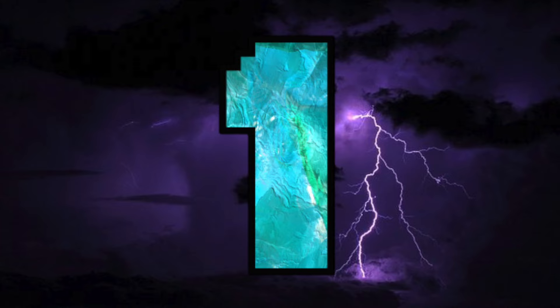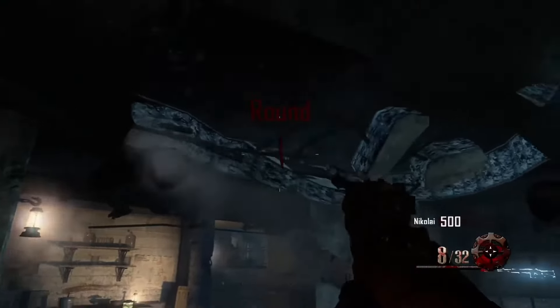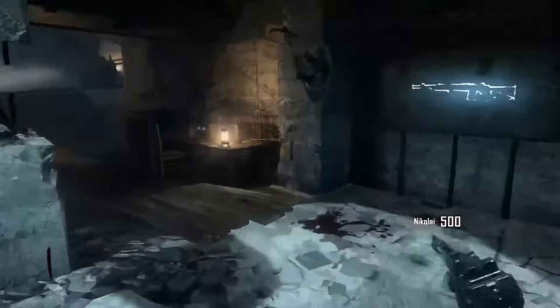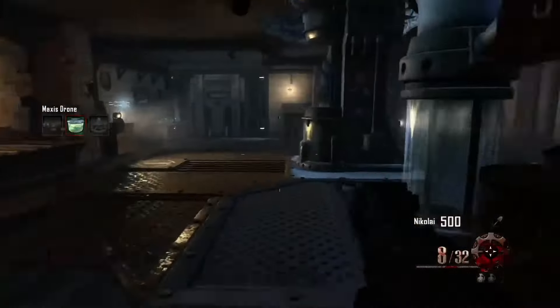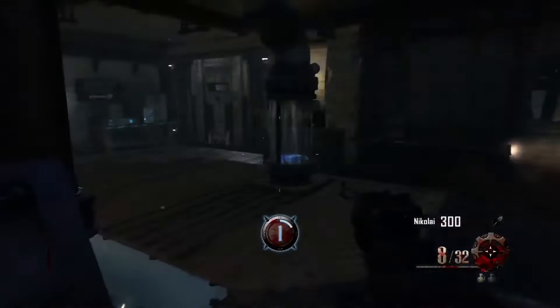And at the number one spot, we have the final DLC from Call of Duty Black Ops 2 — we have Origins. The Dig Site. Excavation Site 64. The greatest map of all time. We get to meet the Primus crew, and this is the crew that we would all grow to love the most — the younger versions of the Ultimus crew doing their own thing on one of the coolest maps of all time.